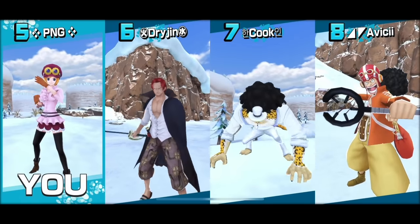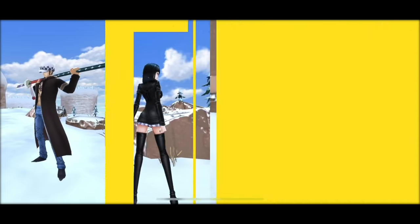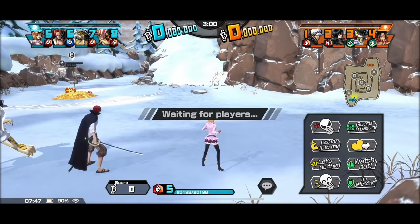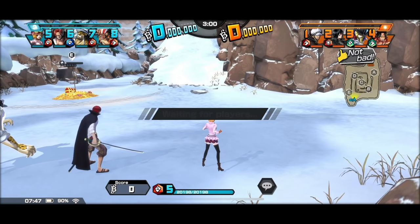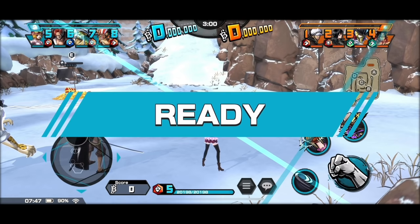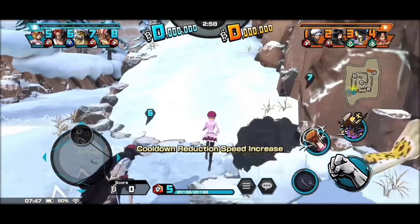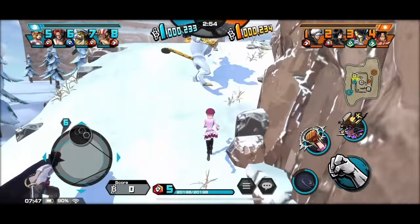Drom Island. Got some decent characters here. My teammate is good. That Robin's going to be very annoying. Let's see how things will go. We don't have any defense — I'll let whoever's close get it and I'll just go up. Maybe grab the treasure.